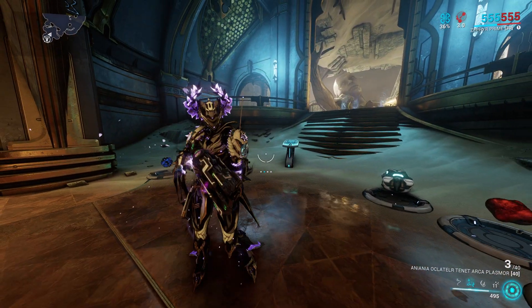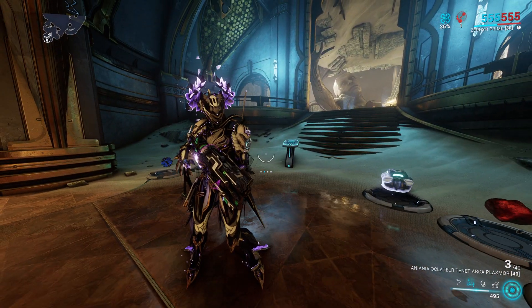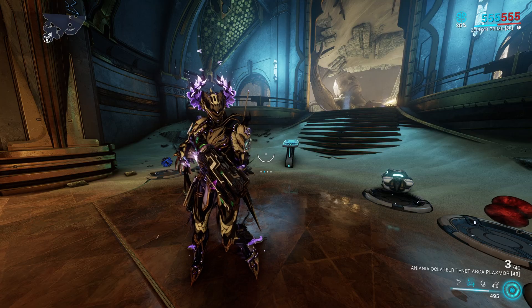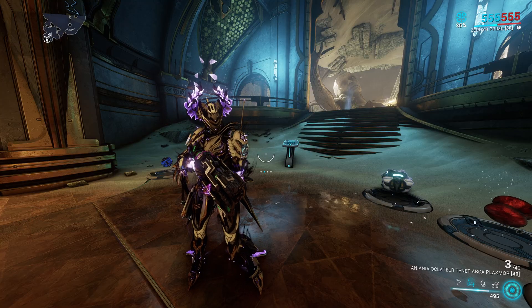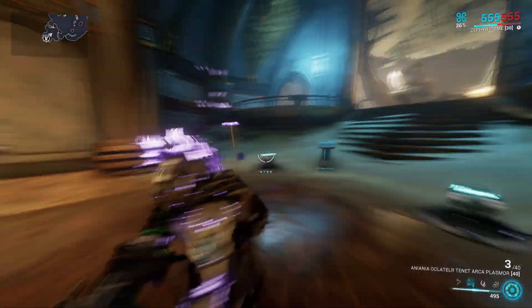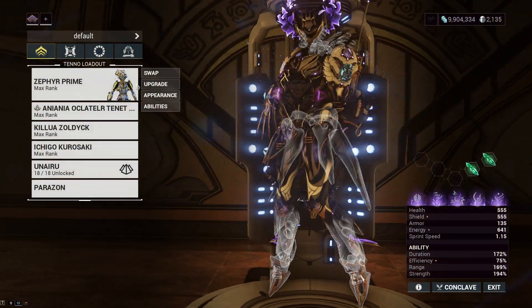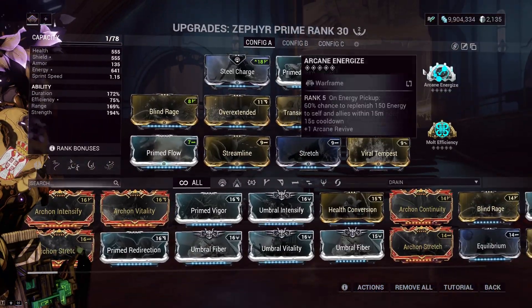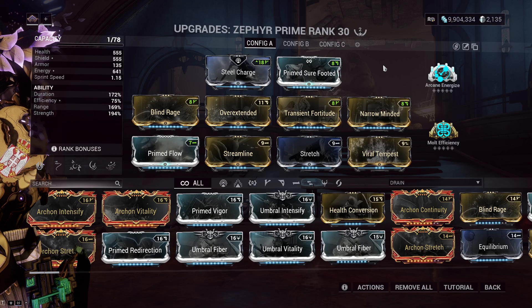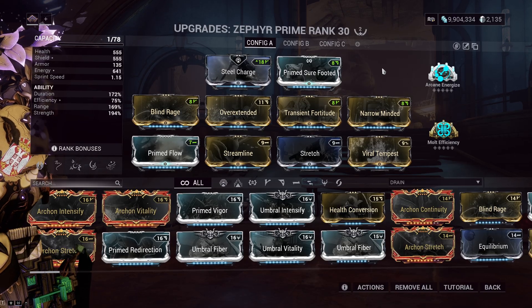Keep in mind this build plays differently depending on the tileset. Sometimes you don't have high ceilings, and you don't want to go too high anyway — you need to be close enough to resources. The key condition for copying this build exactly is that you need to be in a Steel Path mission, because you need a lot of enemies to give you energy. Aim for XMS enemies, as those drop energy all the time.